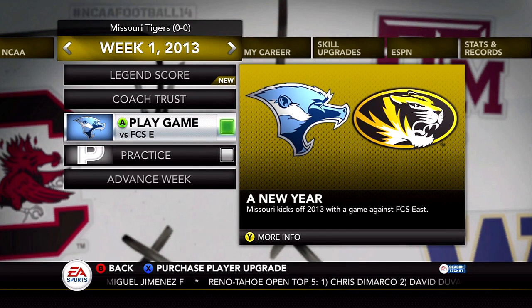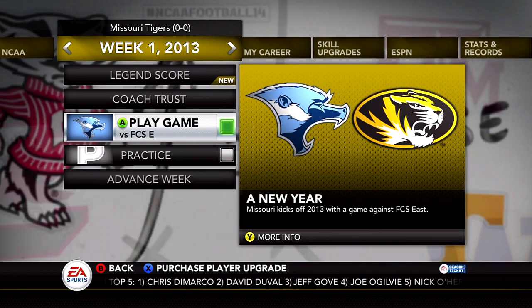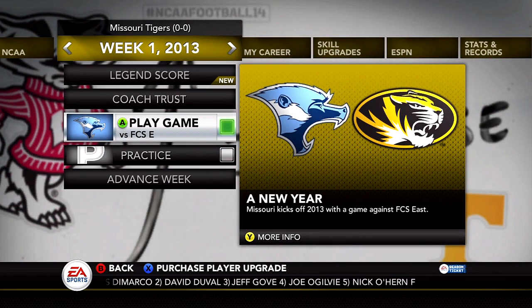Here we go, ready to kick off the 2013 college football season in NCAA Football 14 Road to Glory. The Missouri Tigers are getting ready to go against their first opponent of the season, the FCS East.